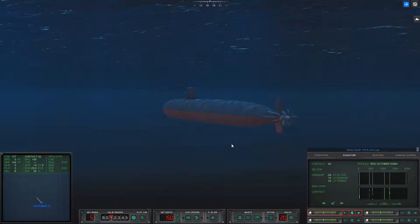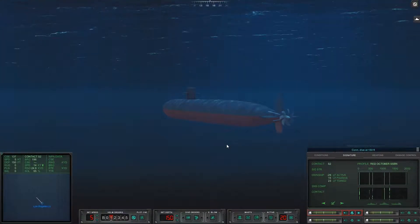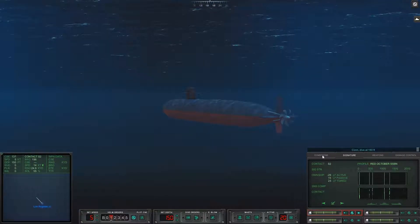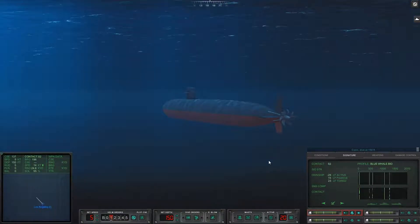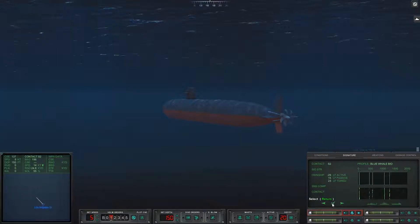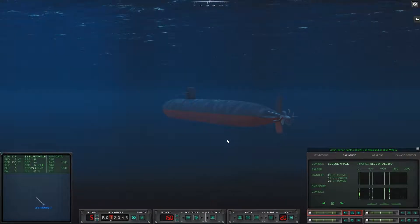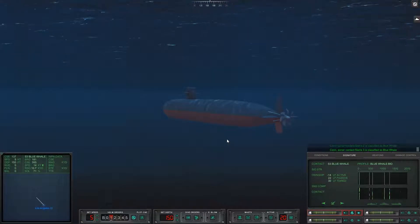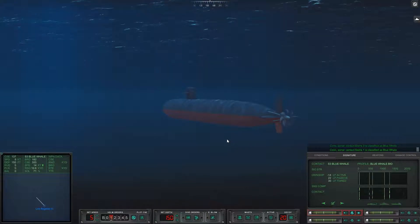We're gonna start flicking through our contact list. That contact looks pretty good for the Red October, but we need to flick through because it's the same signature as a blue whale. I reckon that one there is a blue whale, so I'm gonna call that as a whale. Sonar Sierra 3 is classified as biologic. Sonar Sierra 1 is classified as biologic.